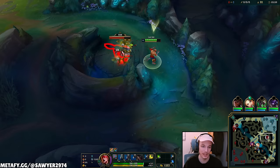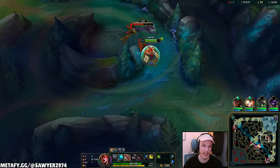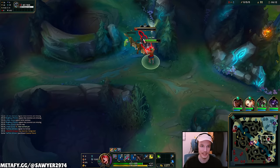We clean up some camps but we're super behind on tempo — that's the Volibear matchup though, we don't care. We can't play for our level five spike either, so we're playing for level six, which means a lot of farming. Luckily on this reset we'll have some AD and that's when things get fun for Lee Sin.